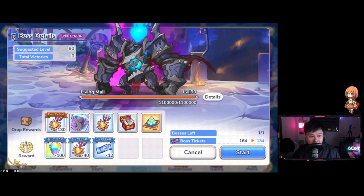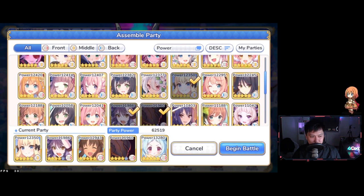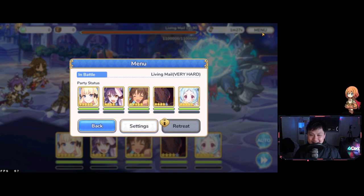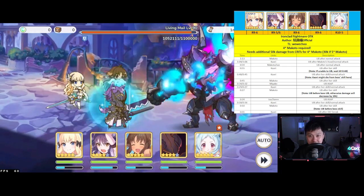Alright boys, here we are — very hard boss, Living Male. The comp is Miyako, Jun, Kari, Makoto, and Saren — essentially the Jun-Saren comp but with Miyako instead. I want to remind you guys that two turns is not bad — two turns is actually really, really good. I'm probably going to be two-turn autoing this boss from here on out, but I must sweat a little for you boys. Let's get this going. We're going down to 113 first for the Makoto Yubi after normal attack.